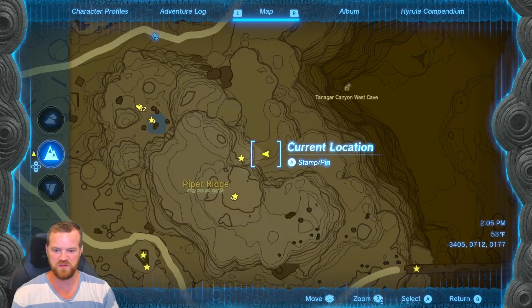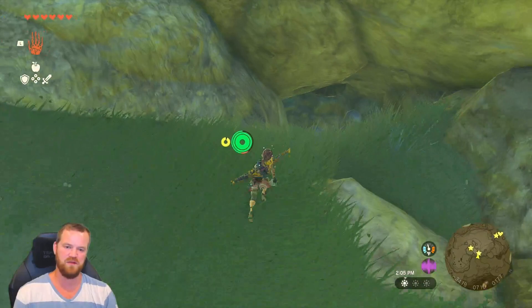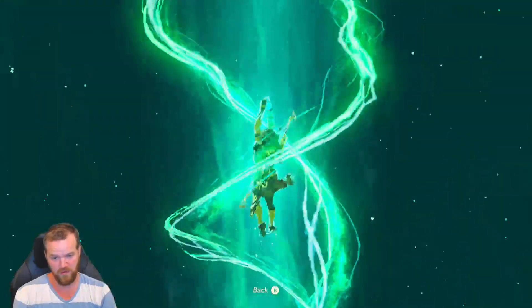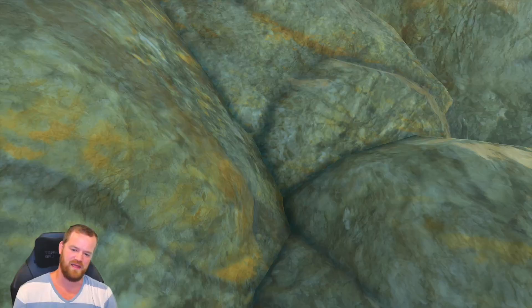The next Korok is underneath the rock at base level right here. There's this big rock, and underneath it is a Korok stump. Go through the stump, climb all the way to the top, swim — rock swim — ascend, and you'll get the Korok.